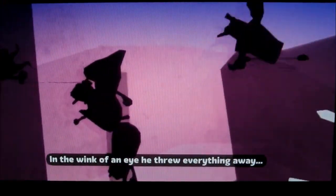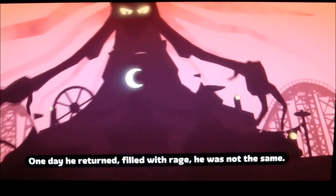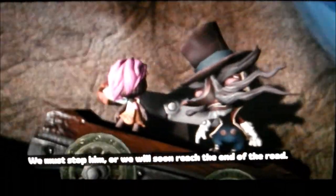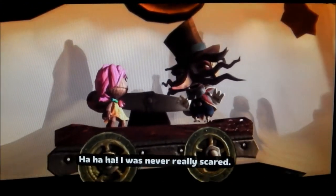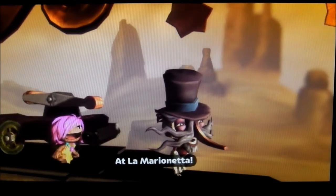With a wink of an eye, he threw everything away and vanished. One day he returned — filled with rage, he was not the same. With his arms he took control of Carnivalia, so people ran like rats leaving a sinking ship. We must stop him, or we will soon reach the end of the road. Watch it — it's the end of the road! I was never really scared. Come, we have arrived at the Marionetta.